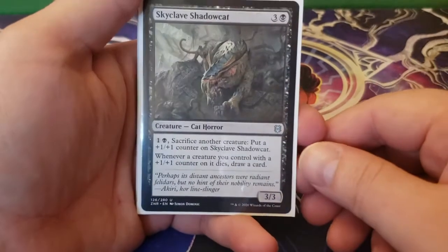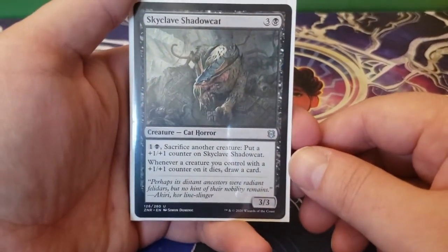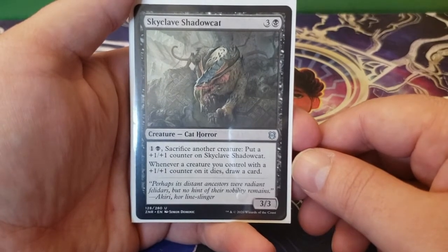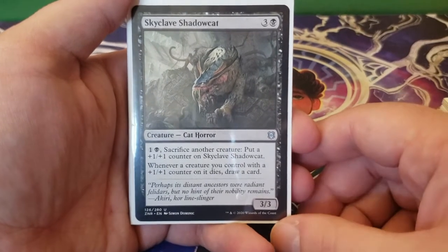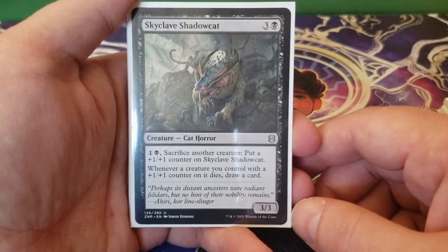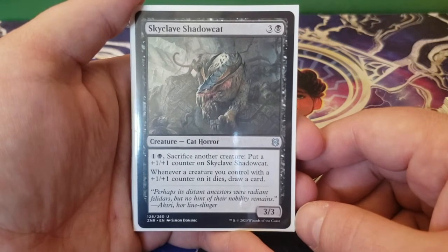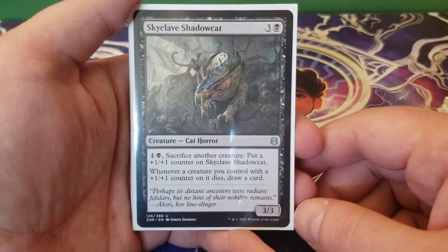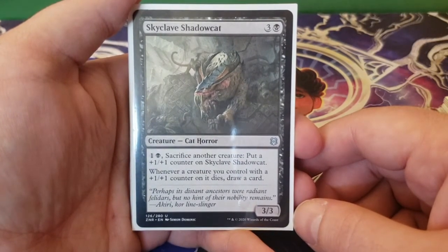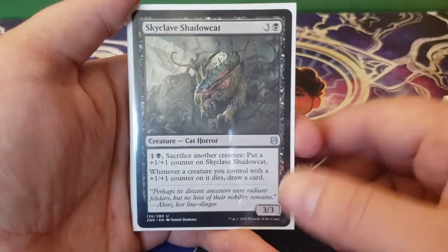Next up we have Skyclave Shadowcat — three and a black for a 3/3. You can tap one and a black to sacrifice another creature to put a plus one, plus one counter on Skyclave Shadowcat. Whenever a creature you control with a plus one, plus one counter on it dies, you get to draw a card. This is really cool with the number of tokens we'll be creating — you can sacrifice those inklings, especially if they have plus one, plus one counters, draw cards and give the Skyclave more power.